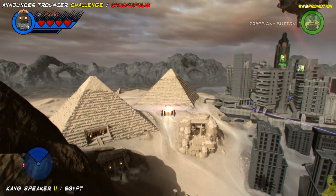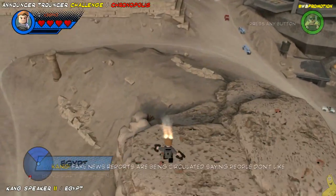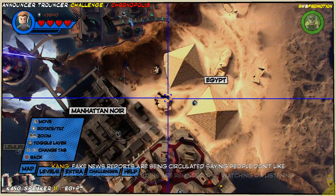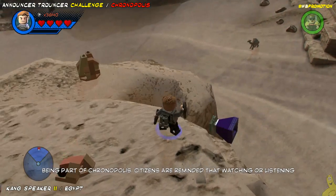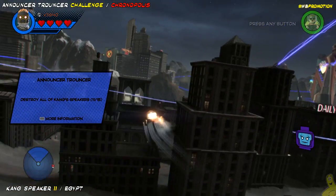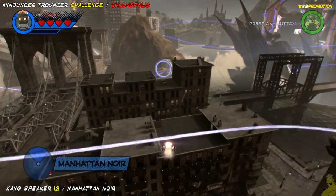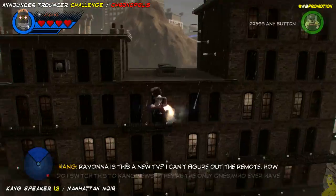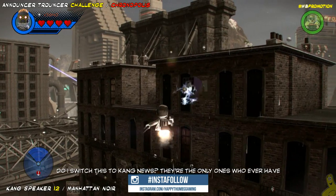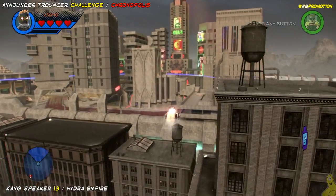Speaker number 11 is all the way back to Egypt — walk like an Egyptian! This speaker is actually right on the back of the big monument in front of both of the pyramids — not the sphinx on the back, but the square, pillar-like pillar. Next up, we're gonna head right on back into Manhattan Noir, and this one's pretty easy. It's right in between the two bridges on the apartment building. It's not as purple as the rest of them because it's all grayscale here, so it's a little bit harder to detect because of the area's special effect.